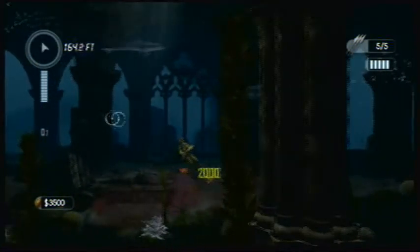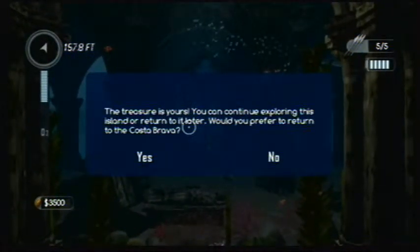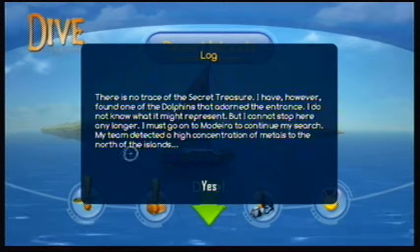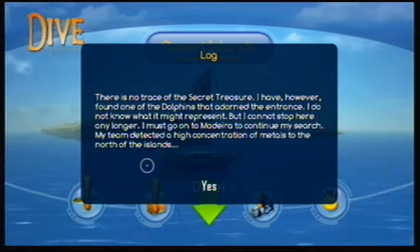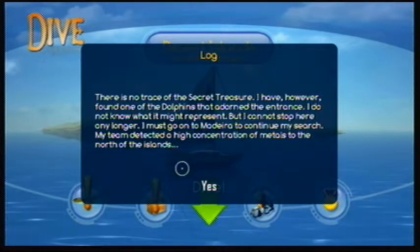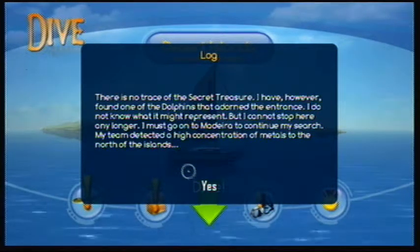Lost treasure — a dolphin! The treasure's yours. You can explore this island further or return to it later. Let's just return to the Costa Brava. There's no trace of the secret treasure, however I found one of the dolphins that adorned the entrance. I don't know what it might represent, but I must go on to continue my search. My team detected a high concentration of metals to the north of the islands.